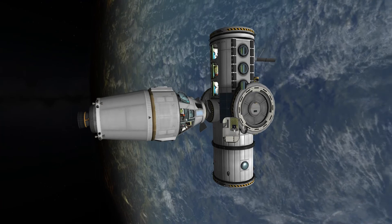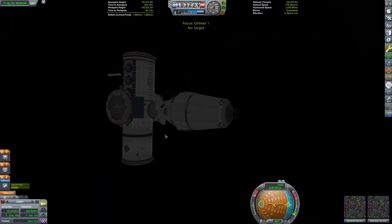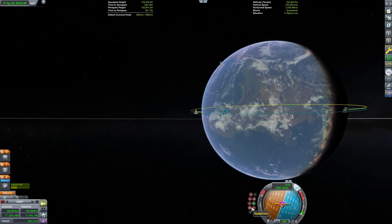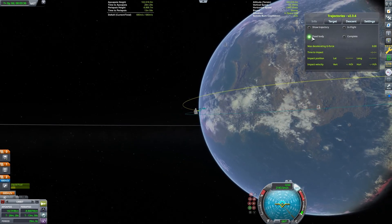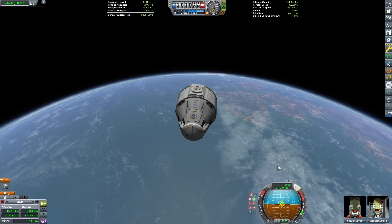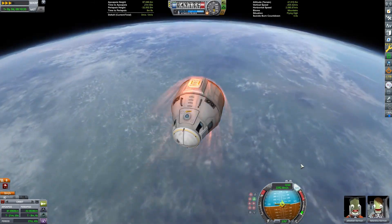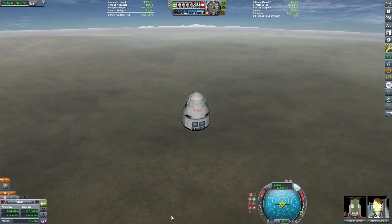Once we transfer the crew, we can return the capsule to the surface. Since the Kerbal Space Center is on the night side, I think we should try landing somewhere else. Looks like the desert launch site is on the daylight side, so we'll make an inclination change. I'll use the mod Trajectories to predict where we're going to land, and it has us landing somewhere in the vicinity of the desert launch site. It's a sandbox save, it doesn't really matter — it's just kind of fun to highlight some different mods. I didn't put any electrical generation on this craft, so I've been trying to be careful with battery usage. Looks like we're going to be safe.